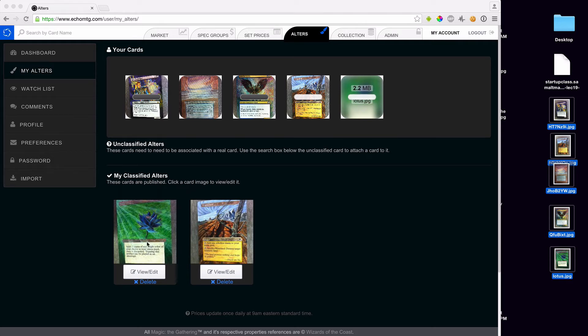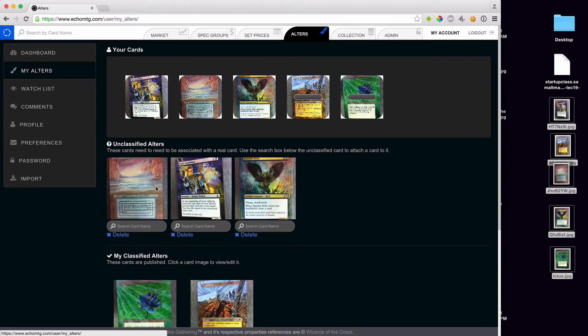While we're waiting for the uploads, down here you can choose to delete items or view and edit them. When you view and edit, it brings you over to the individual alter page. From there, you can write a description or keywords, and you can even put what you think the value of the alter is.